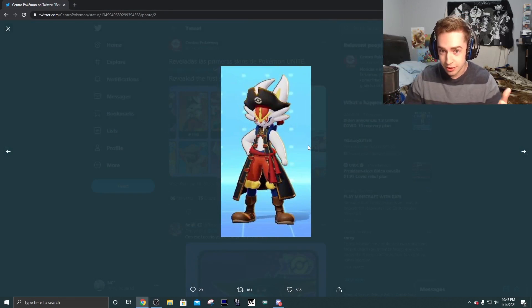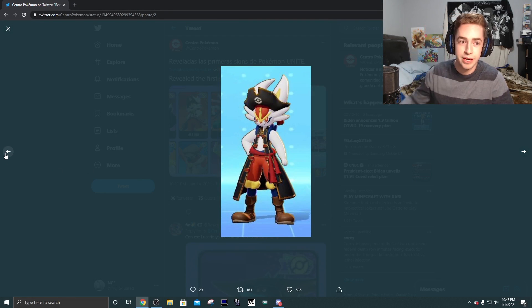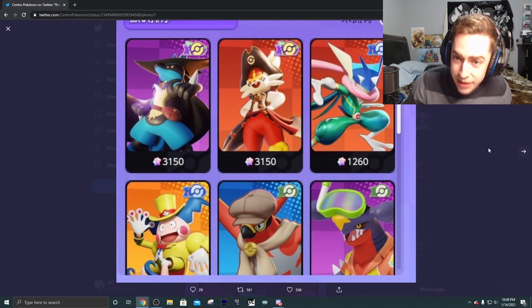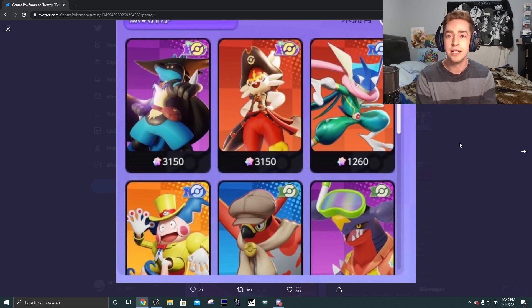You can see here that we have Cinderace, which is a brand new Pokemon to the game as well. We have Greninja, Lucario, Mr. Mime, Talonflame - I believe Talonflame was already there - but Garchomp. And obviously you can see here we have skins, so I don't really know how these skins are going to work.